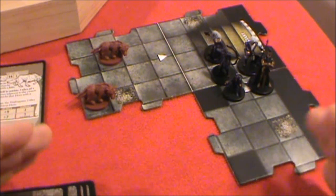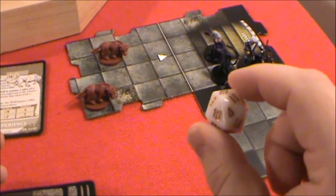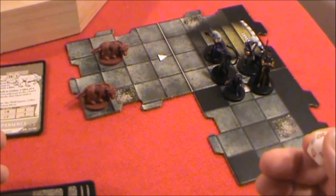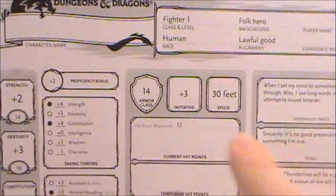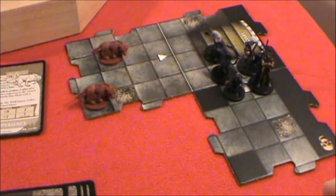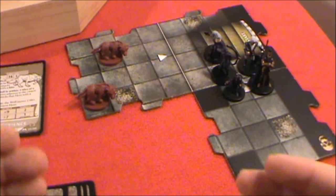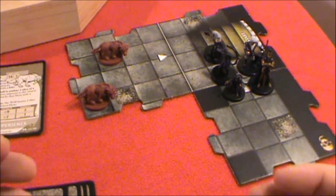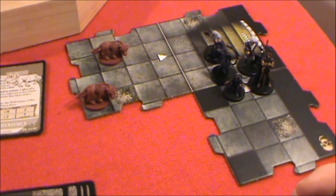It's time to determine initiative. The basic rules would have us roll a d20 for each character, add their initiative number, and determine the order. If we rolled for the wolves, we'd roll once for both of them, and the characters will roll individually.